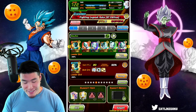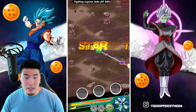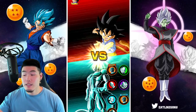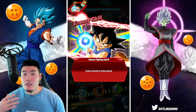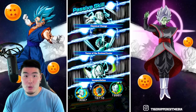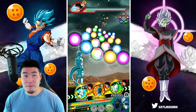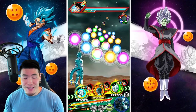Now, the reason I say mostly free-to-play is because we are running LR Metal Cooler leads. If you don't have an LR Metal Cooler, you could bring a friend LR Metal Cooler, and then for your own lead, you could go for something like LR Final Form Cooler, AGL Metal Cooler, or maybe an Extreme Lead like Tech Frieza and so on.